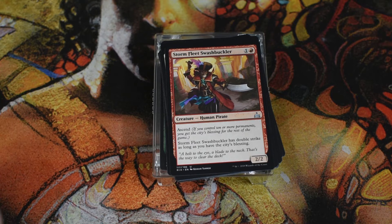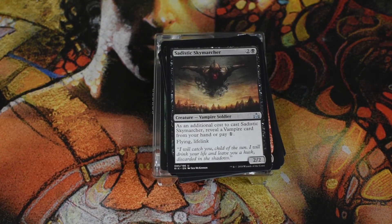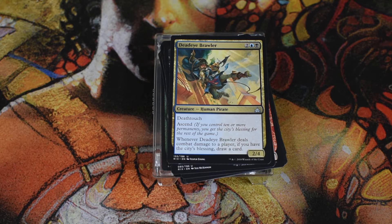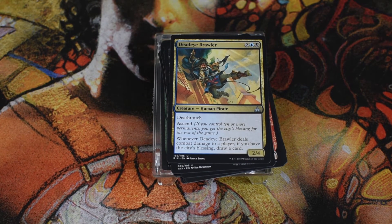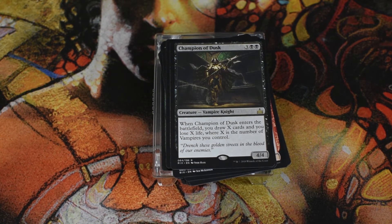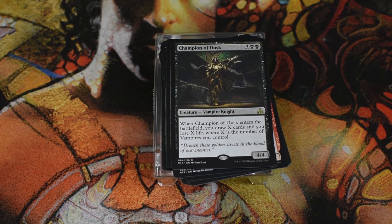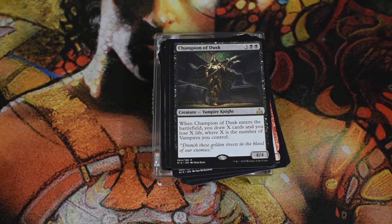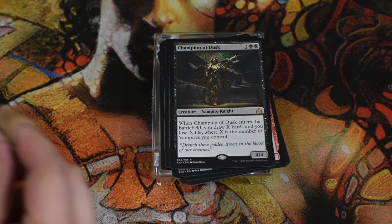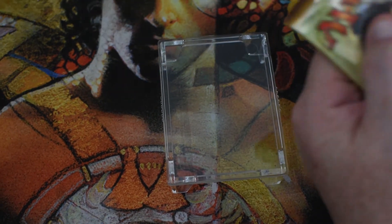Our first uncommon is Storm Fleet Swashbuckler — 2/2 with ascend, gets double strike if you have the city's blessing. Sadistic Skymarcher is a vampire soldier 2/2 for three with flying and lifelink, costs extra if you don't reveal a vampire. Deadeye Brawler is a 2/4 deathtouch for four with ascend — if he deals combat damage to a player you draw a card. Our rare is Champion of Dusk, a five-drop 4/4 — when it enters, draw X cards and lose X life where X is the number of vampires you control. This pack pretty much sucked overall. I don't like that card at all — if you have five vampires and you're almost dead you take five life, so you don't play him when you're in danger.